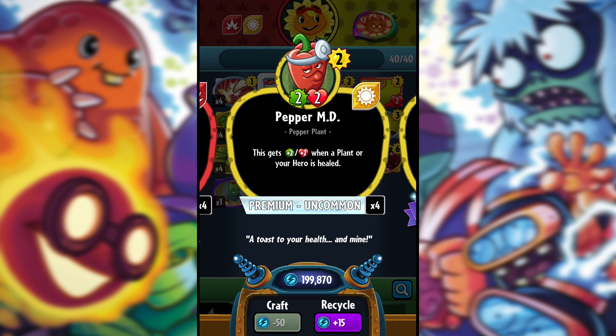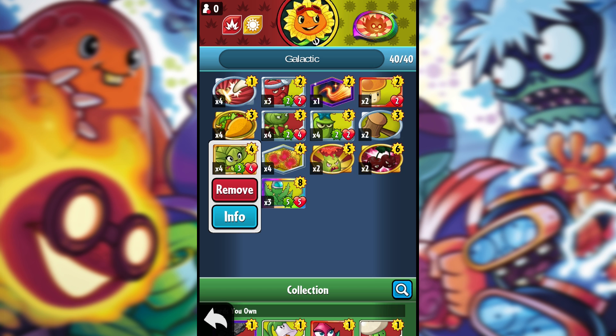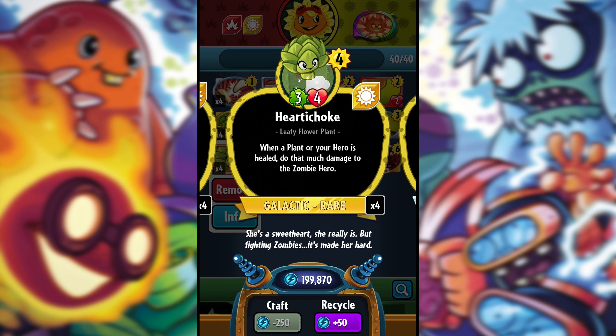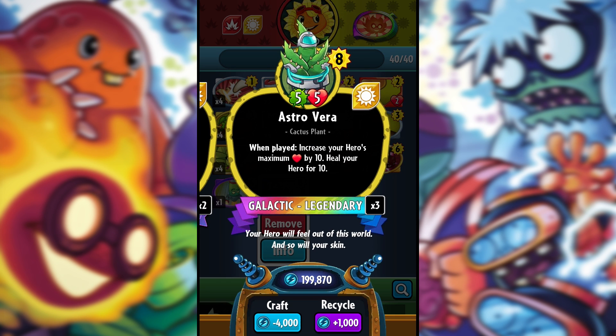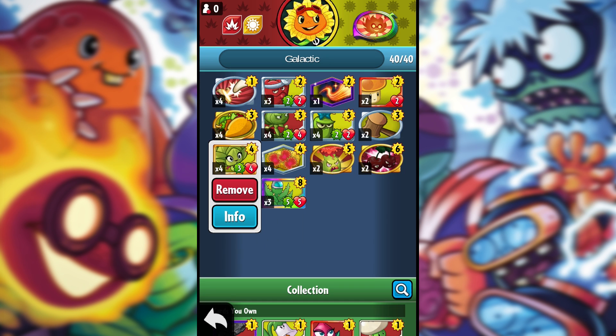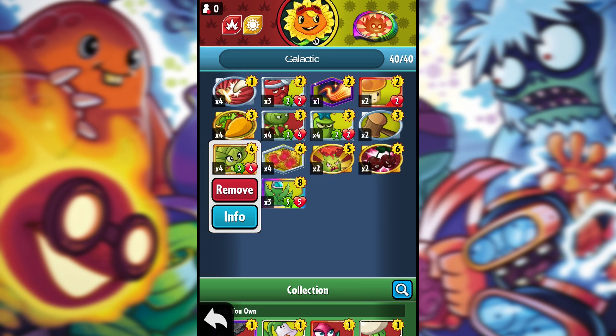Because there's a lot of healing going on, it makes sense to put Pepper MDs in because they can get buffed too. But what makes this so powerful is the new legendary Astro Vera — it heals your hero by 10 and also increases your hero's max health by 10. So if you have a Hurtichoke on the board when you play it, it's going to instantly deal 10 damage to the zombie hero.